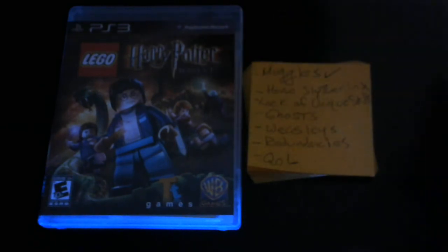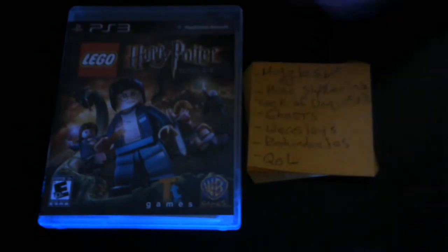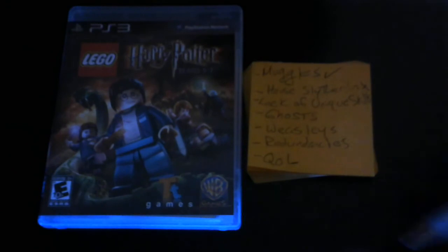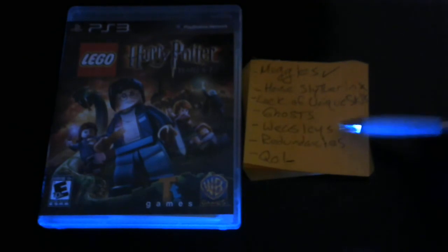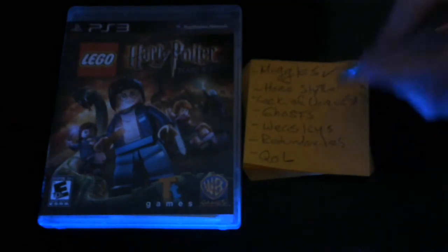Tying into the lack of unique skills, there's a bunch of characters in this game that are really important to the story that have nothing to contribute to it. For example, Luna Lovegood. She is a main character for the second half of the series, but she does nothing unique and offers nothing unique. I was expecting her to maybe have some quirky Quibbler abilities that only she and perhaps her father — who is also playable in this game — would have access to. But they don't. I was wanting a hereditary ability, kind of like the Weasleys.